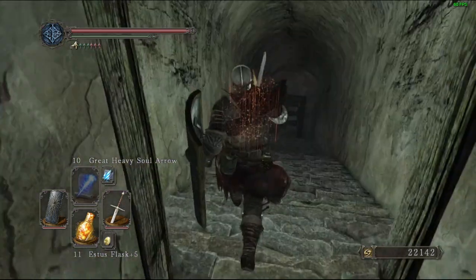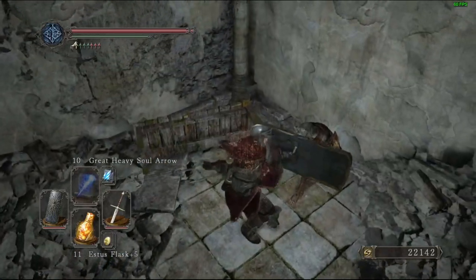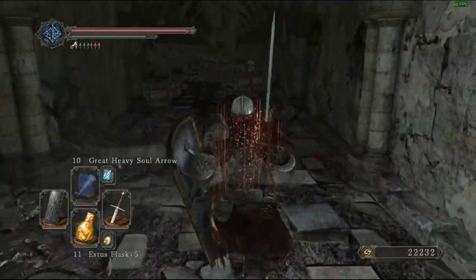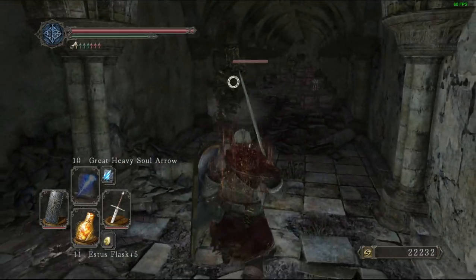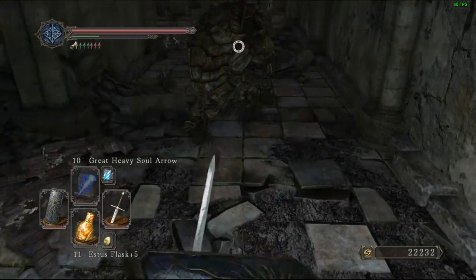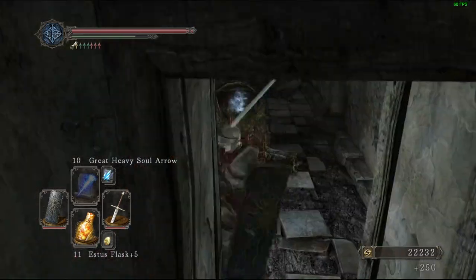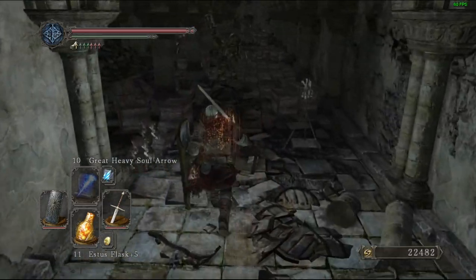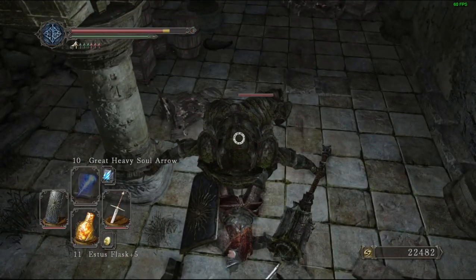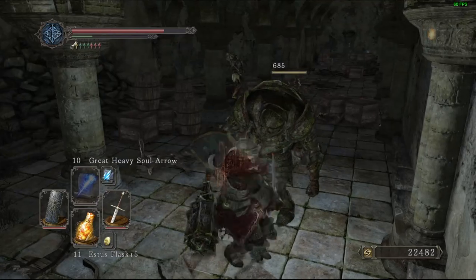There are doors and gates in this game — some close immediately after you pass through, others close after you rest at a bonfire, making you question whether or not you've gone through a doorway yet. Overall that's the whole point of the game: explore the world, kill enemies, and find bonfires that let you explore further.